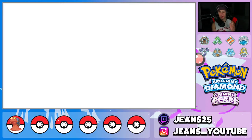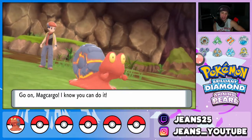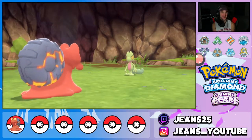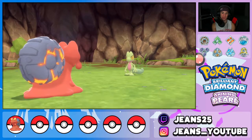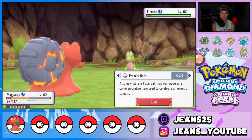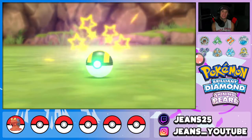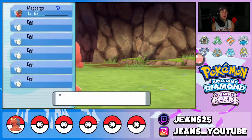Here's lucky number two — one of my favorite grass starters of all time, Treecko! I wish it were shiny but we've got Turtwig on the board, time to get Treecko. We have Magcargo out, hopefully a Quick Ball makes this a quick one. These things are at such a high level — level 62 for a starter is nuts. Quick Ball didn't work, let's try an Ultra Ball instead. Two shakes, three — there's our second grass starter!